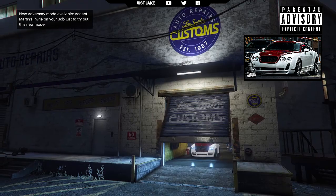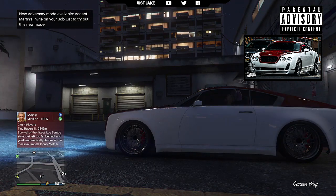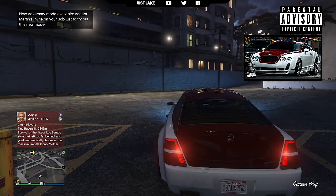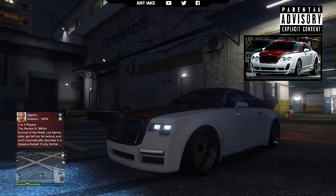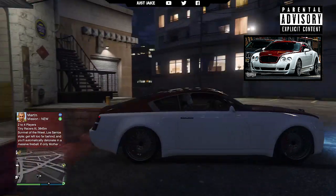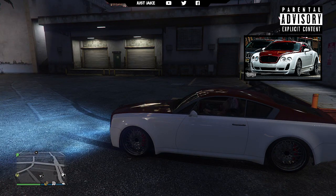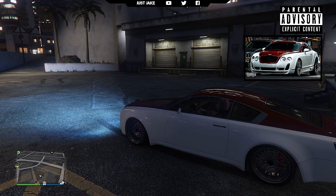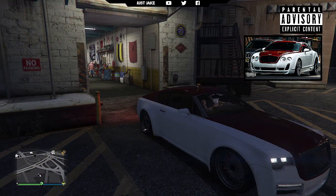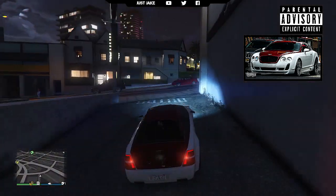There you go guys — my variation of the Bentley Continental from Fate of the Furious. The Annis Windsor is obviously based on a Bentley in real life. Just look at the shape of it — the rear lights look pretty much identical, and the rear of the car looks identical too. The front is a little more square than the one from the film, but the overall shape is spot on. The paintwork going from the rear over the roof and down to the hood in red, with the side panels in white, just looks immense. I think I've done a really good job recreating the Bentley Continental inside GTA.